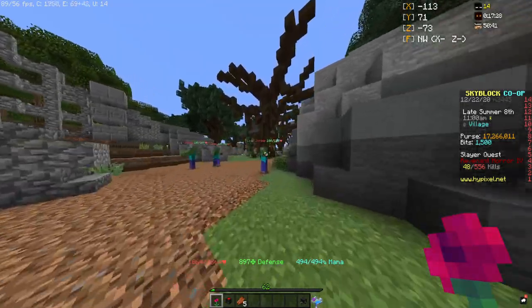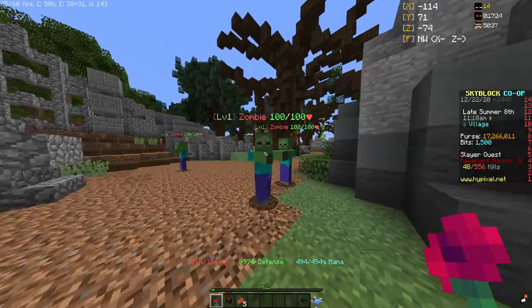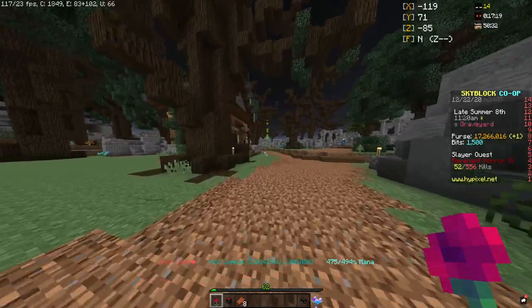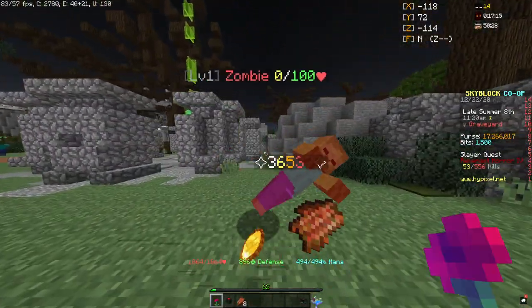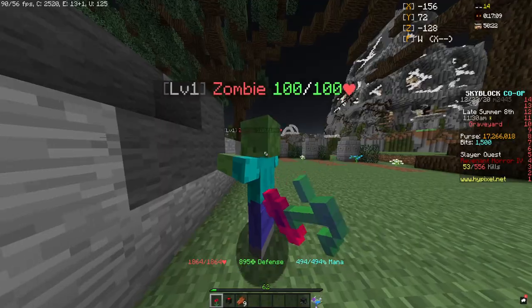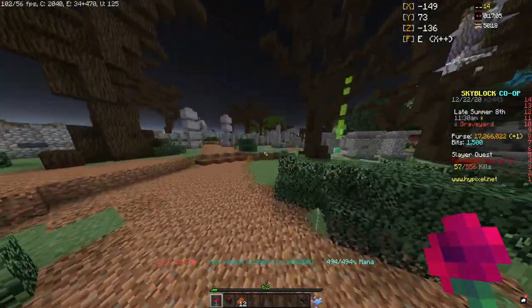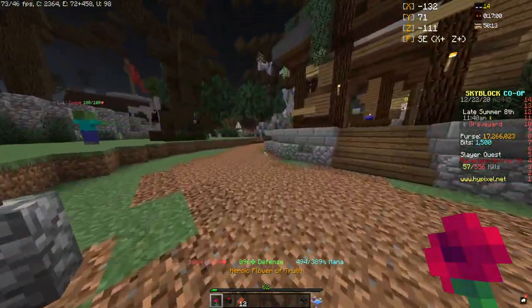Okay, so we got the One for All Flower Truth. We're gonna hit the zombie for 36k — right click again, 36k. So it's just gonna be consistent damage whether I left click or right click. Looks like we're getting about 36,500 damage a hit. Yeah, about 36,000 damage a hit isn't bad. So I'm gonna go put the Withered reforge on and we'll do a damage test.